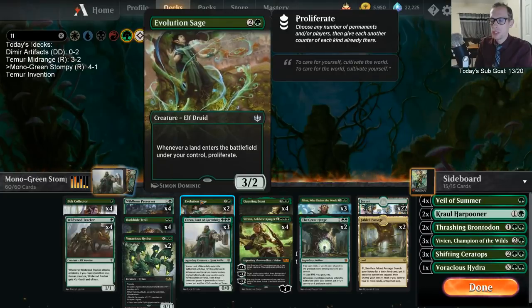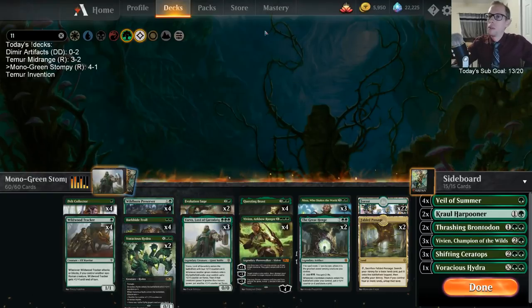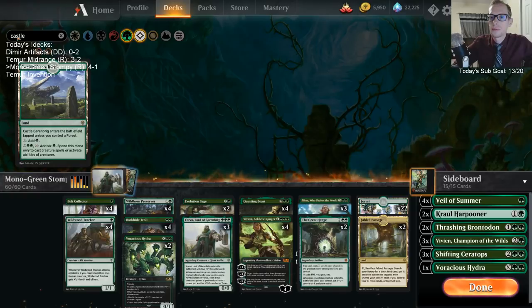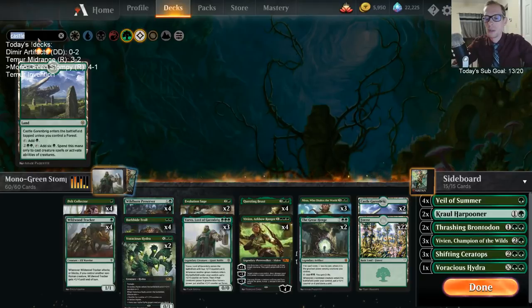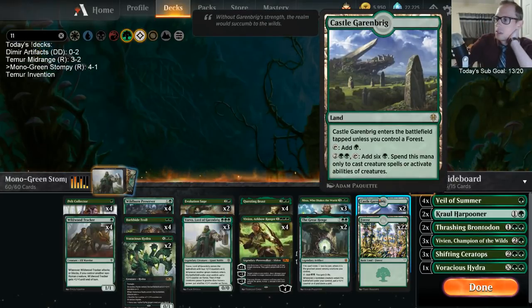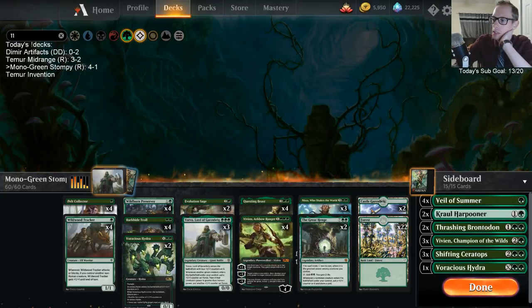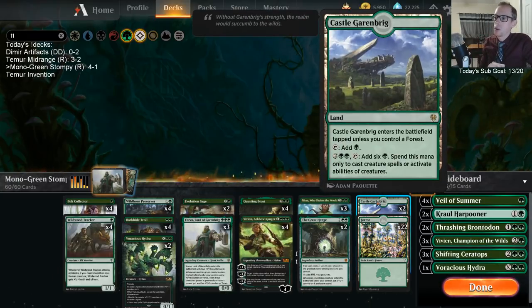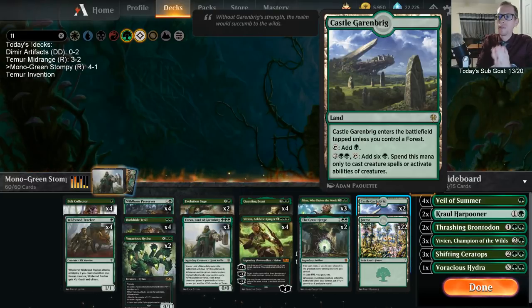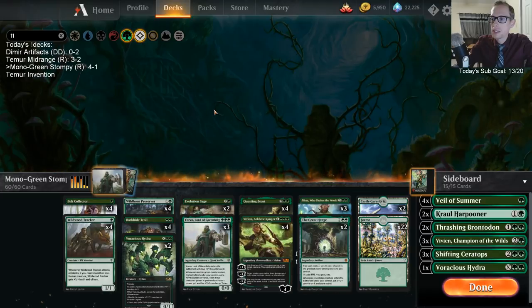The fetchland didn't help us too much. What would I remove from the sideboard for a third Great Henge? Probably either the Voracious Hydra or a Crowl Harpooner. Harpooner is kind of for the Goose decks — it's very good against Goose but I'm not sure it's great against other stuff in the format. Voracious Hydra — we just didn't have the mana for it a lot of the time.